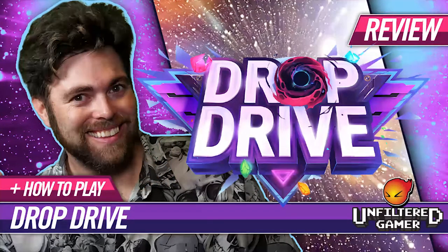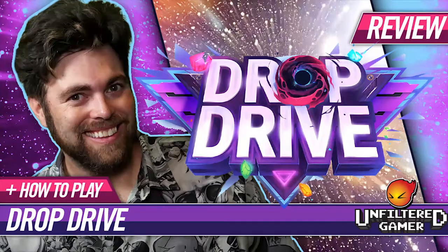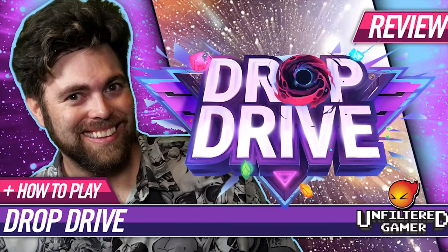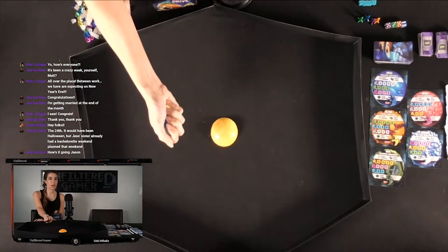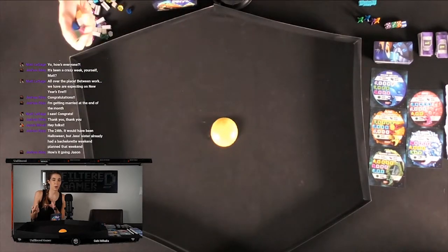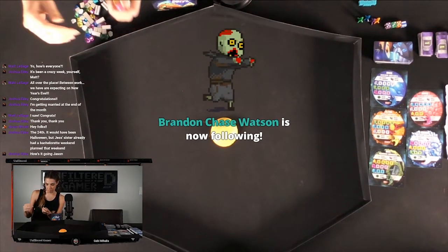We're going to get top-down here where you can see our beautiful universe that has yet to be populated. We've also got some planets aside here, which will actually be represented by these dice — all five different colored planets. And this is a prototype version, so you can get a better idea of the components on the actual Kickstarter page. I think the planets look a little more planet-like.